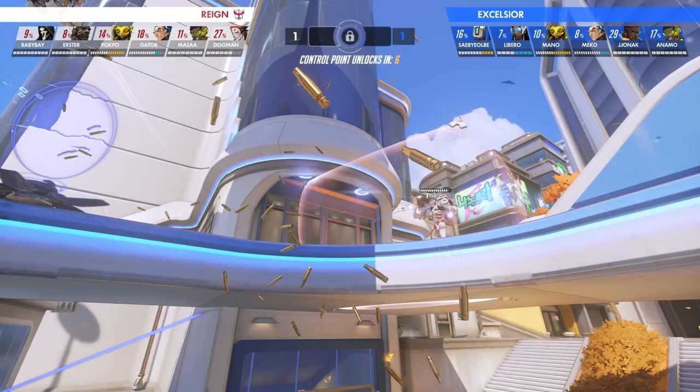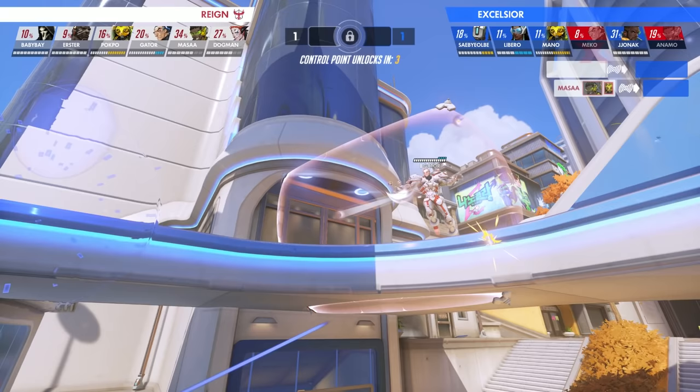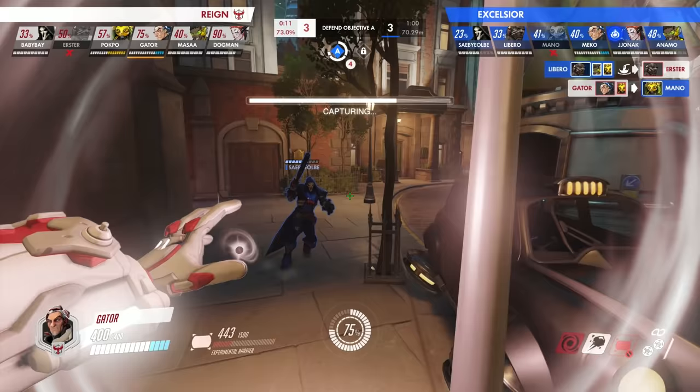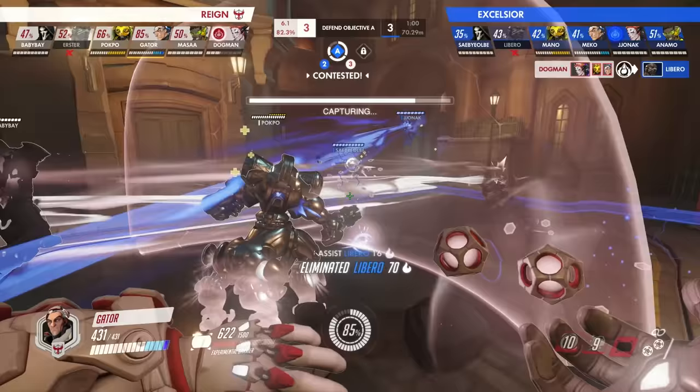Sigma can also give his team an early advantage by landing his Accretion from a long distance. For example, in this clip of Gator from the Atlanta Reign, we see him using Kinetic Grasp to counter-save Yolby's flank, and then guarantees the kill on Libero by hitting him with Accretion, securing the fight and the point for his team.